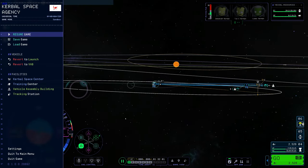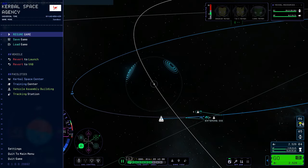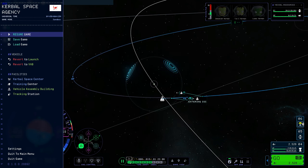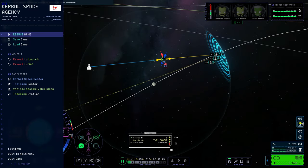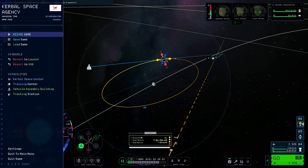As I explained last video, when you see the encounter there should be a line that shows where you're going to go, but it just didn't show up, so I got a very terrible encounter. The line only shows up when you enter its sphere of influence, which is not supposed to happen — the devs are fixing it. Now I'm just creating a maneuver node to get to orbit of Minmus.